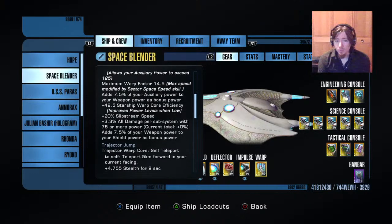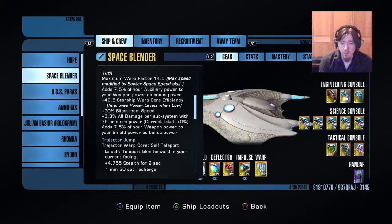Plus 3.3 all damage per subsystem with 75 or more power — that's what the red matter capacitor is for. Right now I'm on the ground so it's saying zero, but when I beam up into space it'll be set at 6.6. As soon as I pop that red matter capacitor it jumps up to maximum because all four systems are above 75.